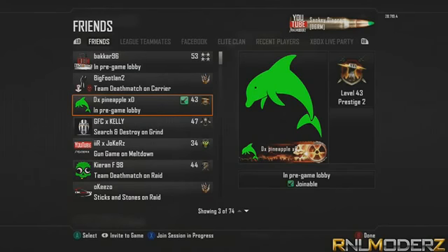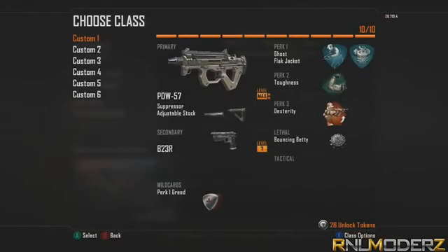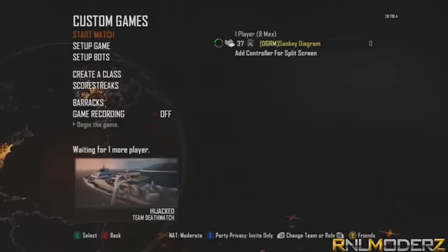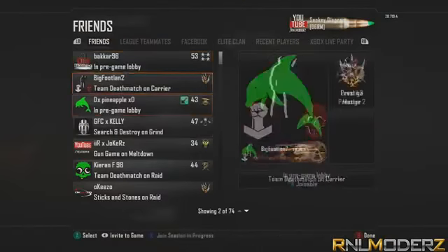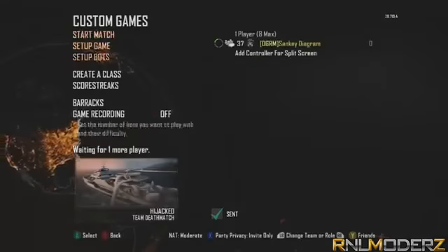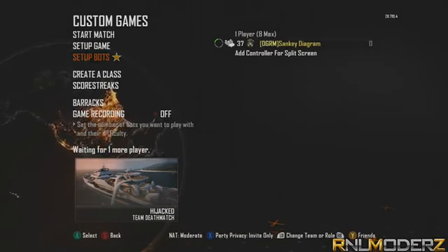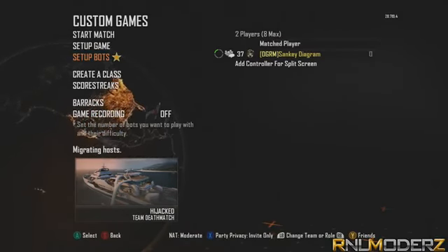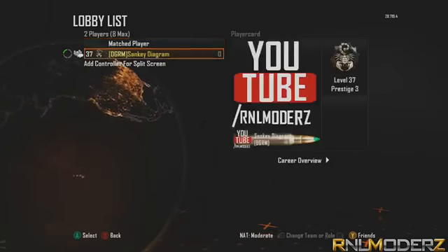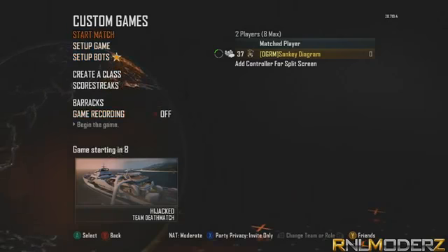So now I am going to communicate with my friend and tell him I am joining. Here you can see guys the glitch has been done — remember you must press both of those buttons at the same time. What you want to do now is invite your friend back to the game and edit the bots to 9 and put it to recruit. Wait for your friend to join — it said waiting for one more player, my friend joined and it says match player. You don't want to press start the game otherwise it will ruin it.